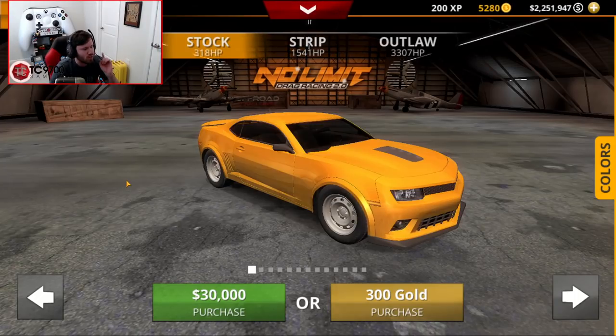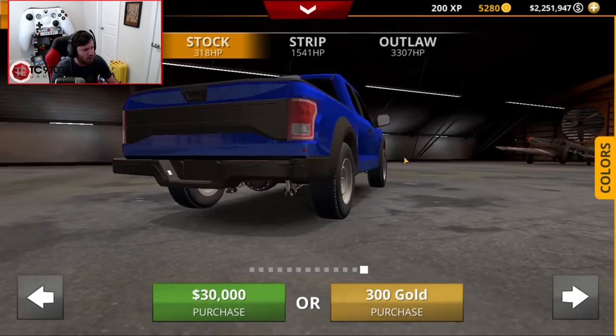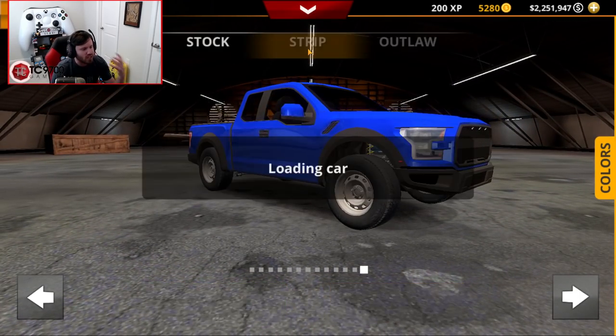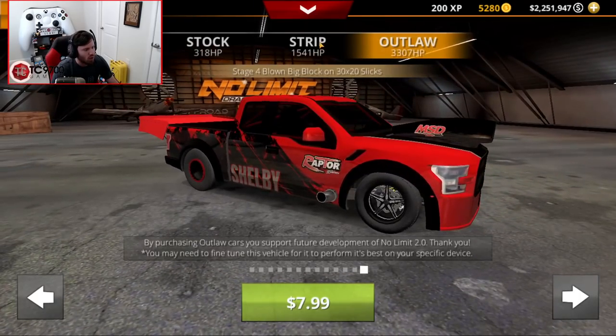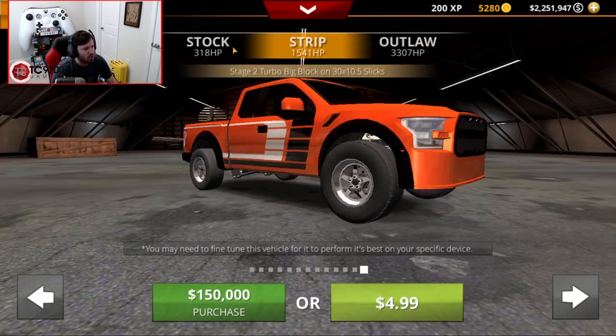Let's head straight to the dealership and go into the modern category. If we go all the way to the right-hand side, this will reveal the new F-150 Raptor. You can start with it in stock form, or go ahead and build it in strip form or outlaw form, whichever way you decide to go. We're going to buy it stock and build it up from there.